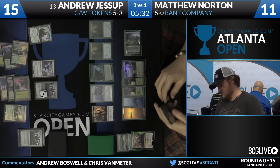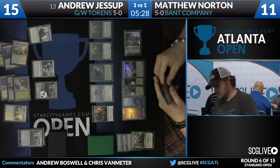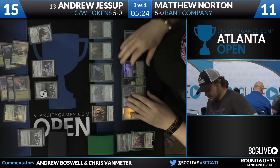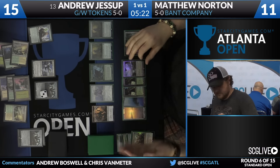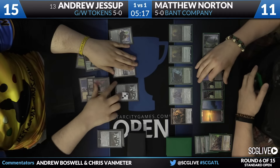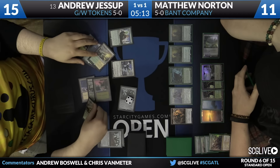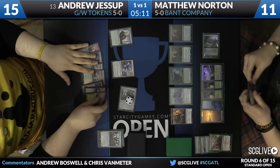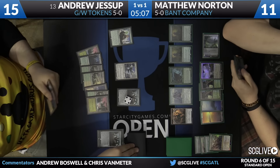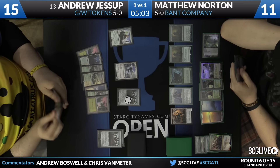Maybe he just doesn't want to flip his Howler back to a Duskwatch Recruiter. But even then, I think I'd rather have the Duskwatch Recruiter — Displacer just seems so good on this board. Because next turn you can kill the Hangerback Walker and then blink the Avacyn so it doesn't transform, and attack with everything. Still be able to blink again because you have six mana, and if anything goes wrong, you still have the Avacyn to save your guys.